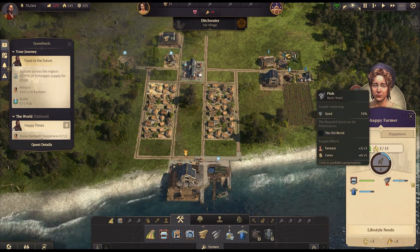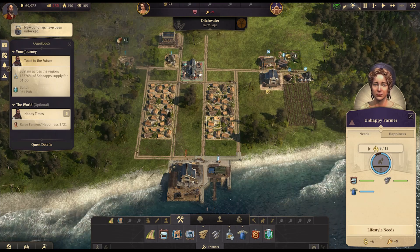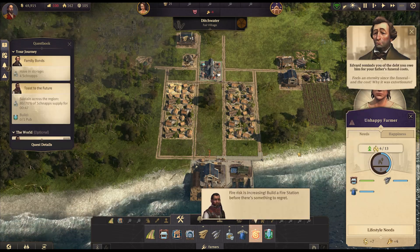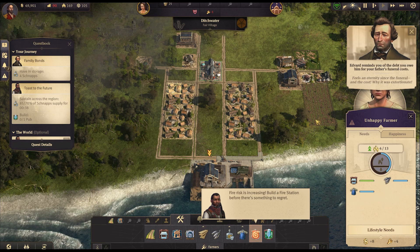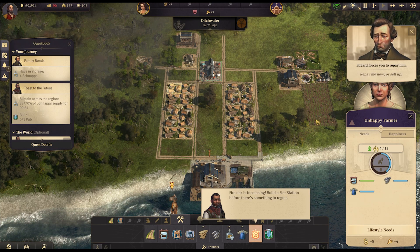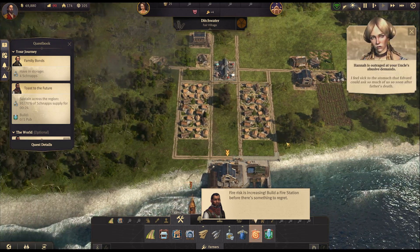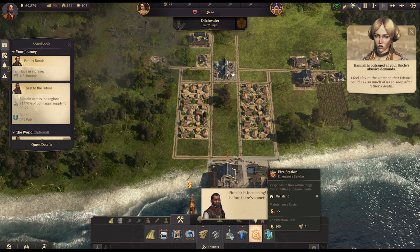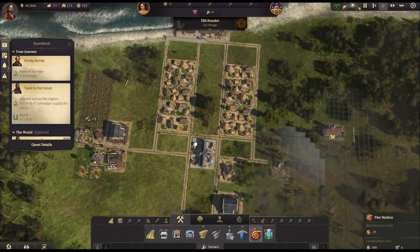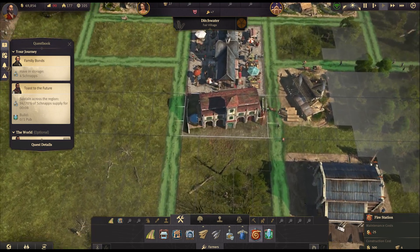These new houses are still filling up — we've got 13 in each now, going to 9 because the clothes needs haven't been met yet. That's fine. We have a surplus of 10 fish. Feels like an eternity since the funeral. Oh Edvard — you have no idea how much I dislike you. 'Repay me now or sell up.' Oh, I feel sick to the stomach — that Edvard. So we need to build a fire station, quite reasonable — we don't want things to burst into flames.